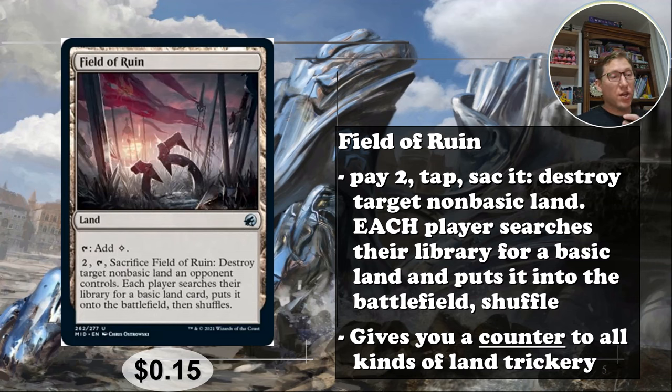Then each player searches for a basic land card and puts it into the battlefield, then shuffles. So you're helping the whole table a bit, but hopefully hurting one opponent more. This is very much a counter card — you put it in your deck in case someone plays Cabal Coffers or something and you need to destroy that land. Even if it's not plan A, it's a good defensive measure, and it lets you search out an extra basic land. Taking out a major threat from an opponent is fully worth it.